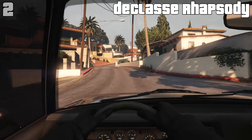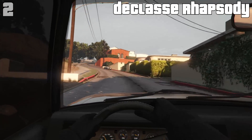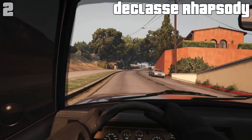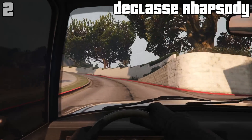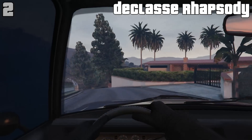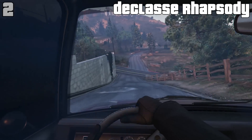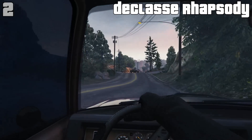The Rhapsody itself is probably the best compact. Some of you might prefer driving the Panto, but in terms of first person driving I find the Panto quite difficult because you can clip objects such as another car, a lamppost, or bins on the side of the road.